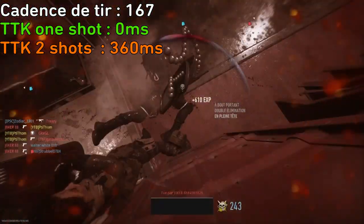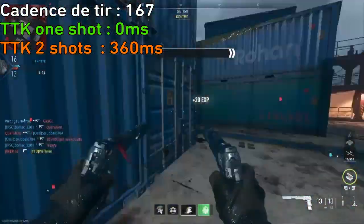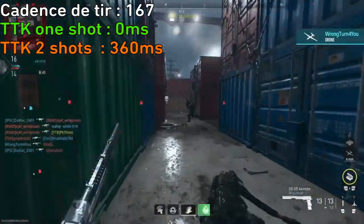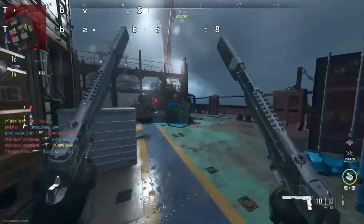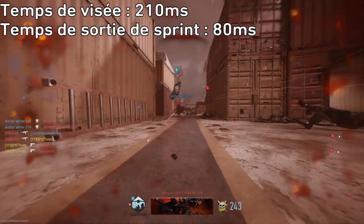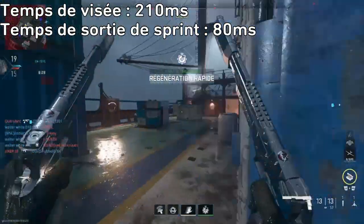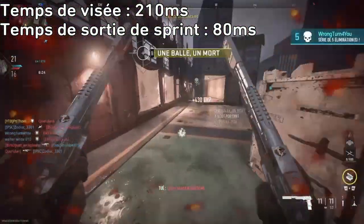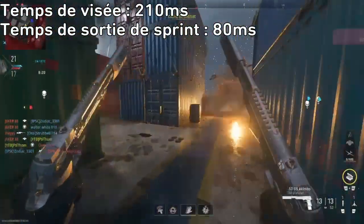Le TTK, donc le temps pour tuer, va être de 0 millisecondes dans la tête et le corps, ou sinon 360 millisecondes si on fait un hitmarker. Pour l'akimbo, en quelque sorte ça va être le même TTK sauf que théoriquement on est tout le temps censé one shot. Concernant la mobilité, le temps de viser est de 210 millisecondes. Avec la classe akimbo le temps de viser est totalement inutile puisqu'on ne peut pas viser. On a un temps de sortie de sprint de 80 millisecondes comme tous les autres pistolets.